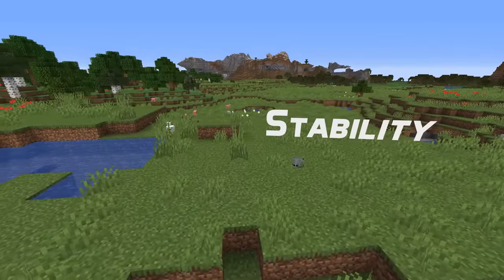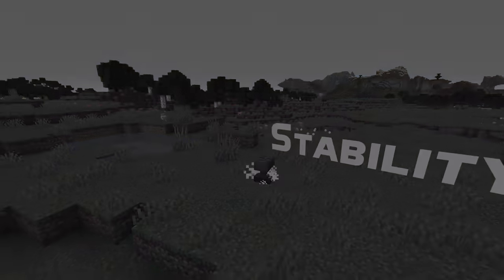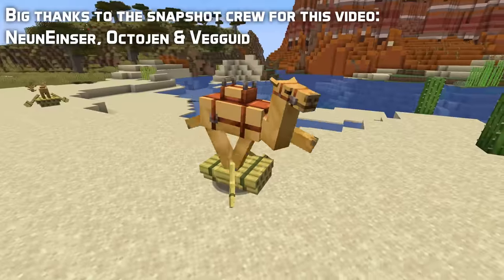Let's wrap up with a stability fix! The game no longer crashes when pressing the escape key while having a draft chat report saved. That's all for this snapshot — thank you for watching, my name is slicedlime, and I'll see you later!